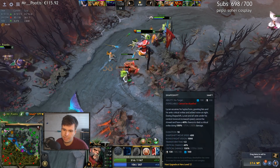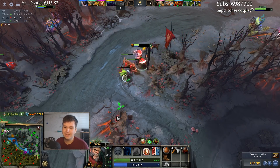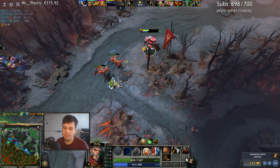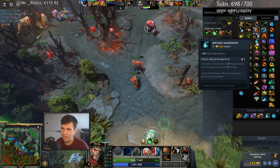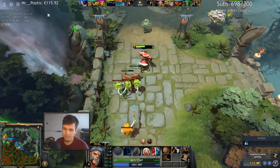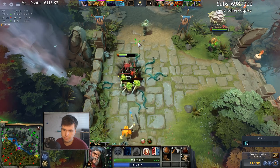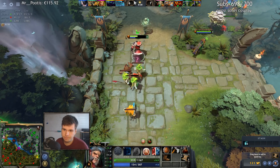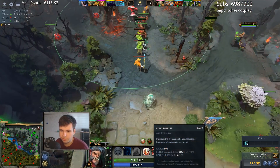We don't want the Spectre to get anything really. The ideal amount of money we want on the Spectre is zero — that's how much we want her to have: nothing. Anything more than that is kind of a problem. Now look at our health regen — just like a casual 14. It's awesome, now we can really just sit here forever.